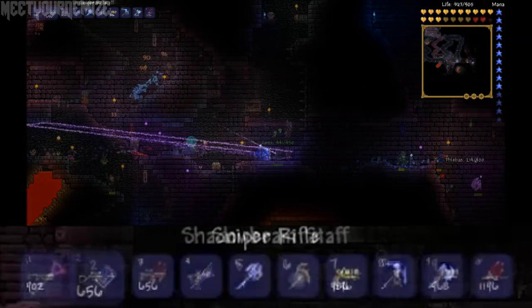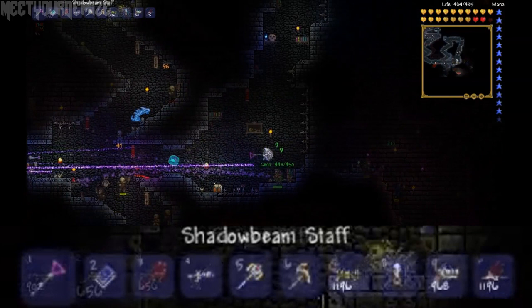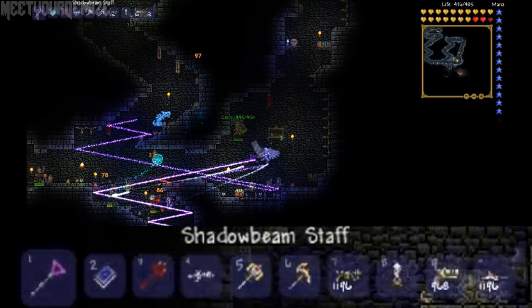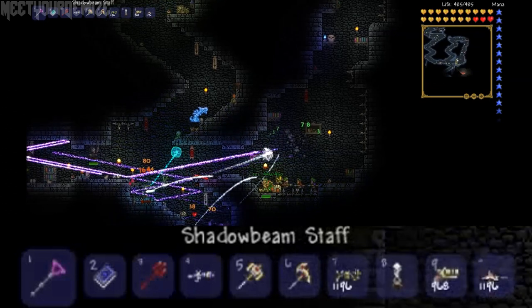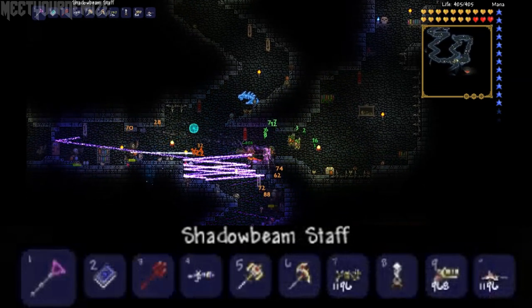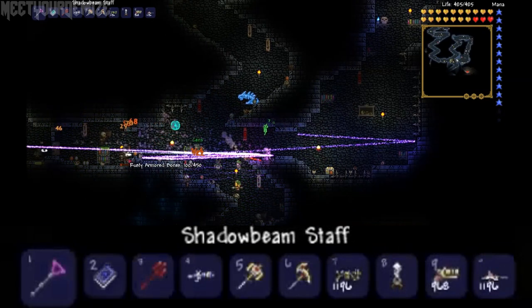In the next clip we have another impressive new weapon that appears to be mana-based, called the shadow beam staff, which shoots rapid spells that ricochet around the walls. We can also see some new enemies as well as the frost hydra up at the top, which is a summonable minion of sorts.